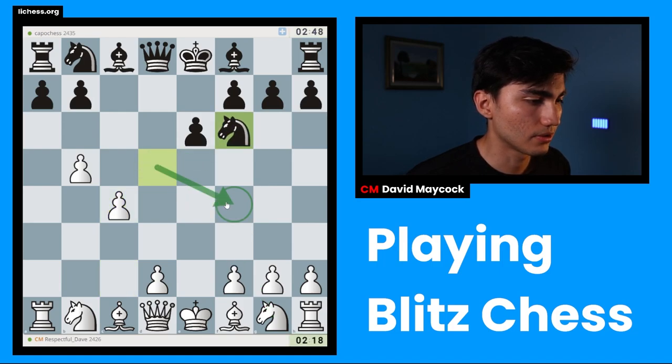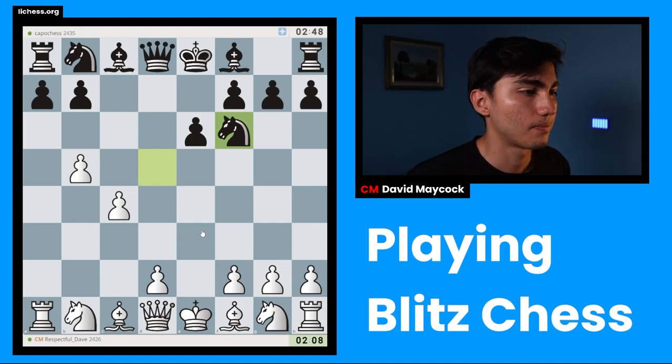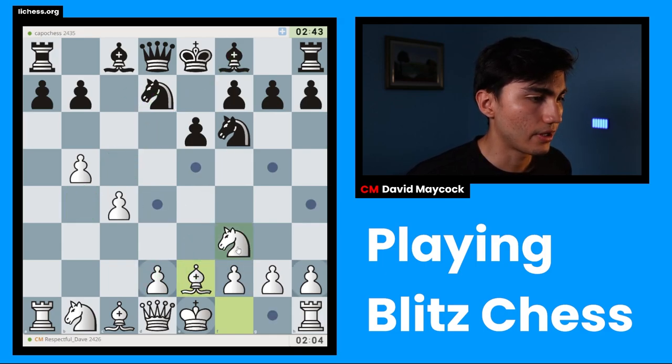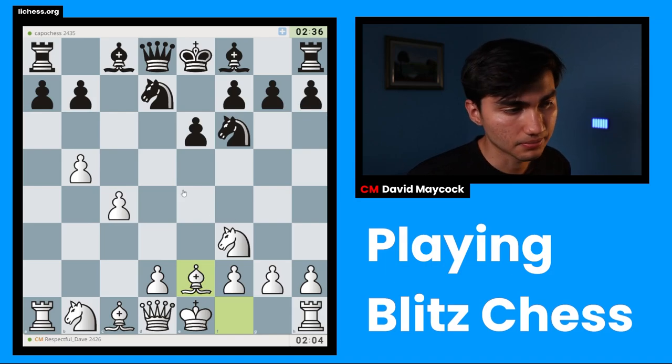I must admit that Nf4 I didn't see. I think Qf3 was okay there. I must be careful with something like D4 and Bb4 — let's say D4, Bb4, I can play Bd2. I'm going to play Be2 now. If this, then I go D4 because Bb4 is not there. I can see myself playing Nb6, D4, Bb4, Kf1 — that's an idea. Maybe it's never going to happen, but it's worth keeping.